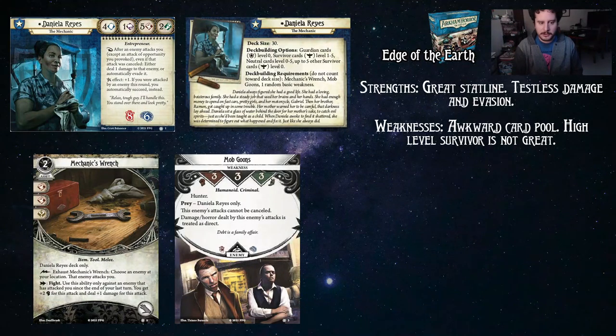Hello everybody, and welcome to another Expanded Guide. Today I am here all by myself to talk to you about Daniela Reyes. Travis has gone to Yuggoth. He'll be back eventually, but I'm here to talk about Daniela still all on my own. Daniela is the next Edge of the Earth Investigator, which means she follows the Edge of the Earth deck building — shorthand for an Investigator in one class that transforms into another. Daniela goes from Guardian to Survivor.